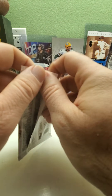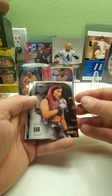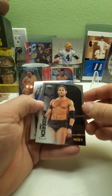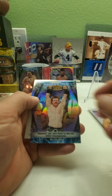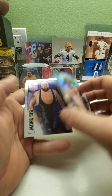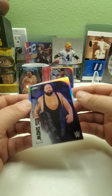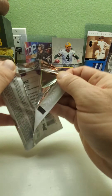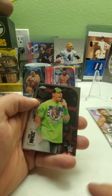Pack four — we got NXT's Io Shirai, Roderick Strong, and then a Shocking Wins card: Sheamus defeats John Cena to win the WWE Championship on 12-13-09, which was a TLC — a great win because anytime anybody beats John Cena is good. Then we got a Big Show refractor. I hate John Cena — speak his name and he appears, like Beetlejuice — we got John Cena.